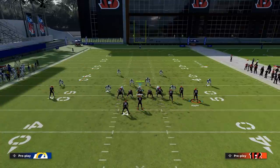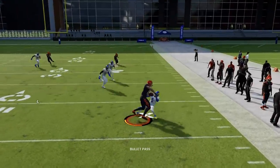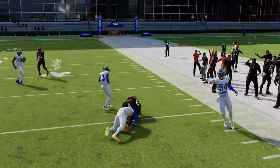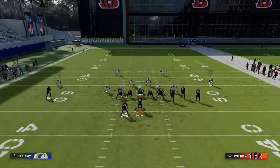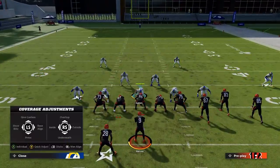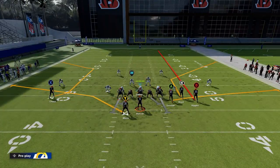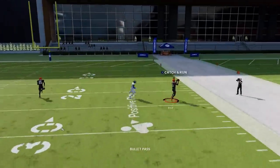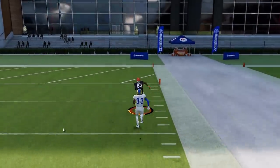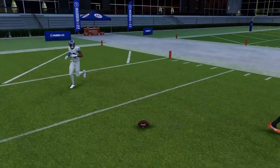Running the same play to demonstrate: the cloud flats completely abandon underneath coverage, leaving about five to ten yards of separation underneath. With hard flats, the cornerback just drops right on the flat route and running back, leaving a lot of space outside — which can result in an easy one-play touchdown. That's why you have to be careful with hard flats: the cornerbacks only react to short routes and can give up big plays.